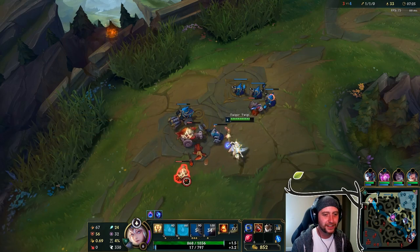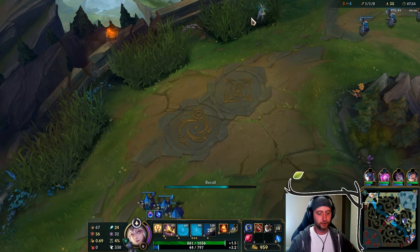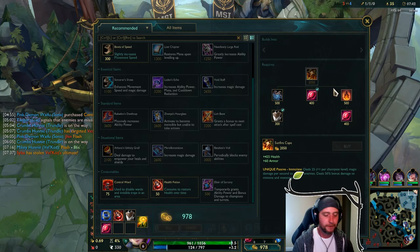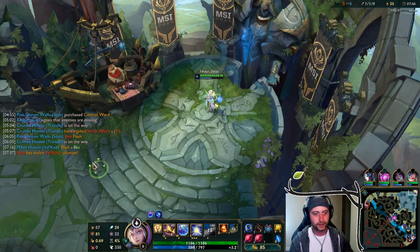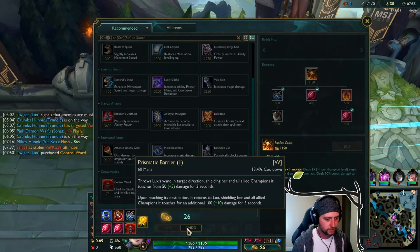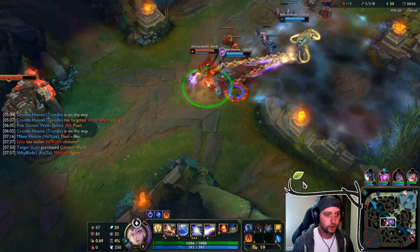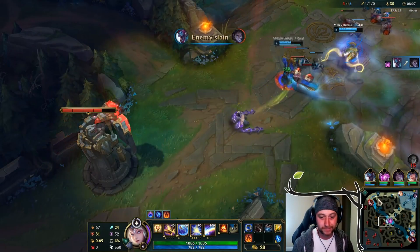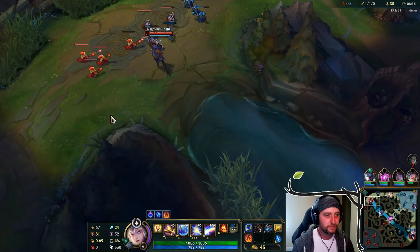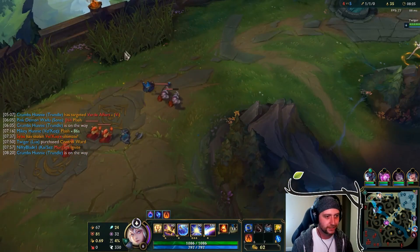Why did that minion move right then? I'm missing everything! Thirty-five to 37 — she's still beating me in farm, which kind of sucks. So far lanes are going pretty well, especially Vel'Koz — he is just dumpstering right now. Trundle's ahead, Vel'Koz is really ahead, bot lane's suffering a little bit, and it's kind of even up in the top lane. She's winning a bit, but she doesn't know my Lux though. It'll get better — don't worry. Just wait until the burn build really kicks off, because it will.